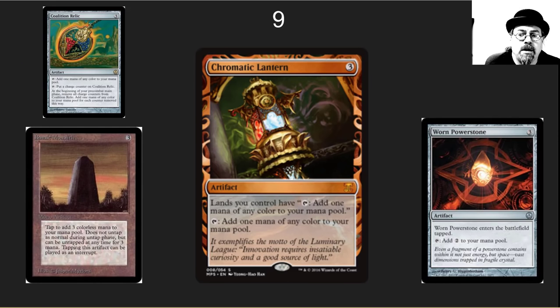Number 9 is Chromatic Lantern, though there were a lot of options for this spot. Honorable mentions include Coalition Relic, Basalt Monolith, and even Worn Powerstone, which gets overlooked — it's the little brother to Sol Ring and is still very good at three casting costs. Chromatic Lantern is one of the absolute best, especially if you don't want to spend a huge amount of money on lands — it's a wonderful way to mana fix. Coalition Relic is a little faster and spikier. Both are great cards.